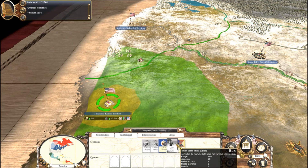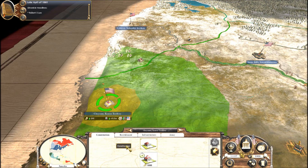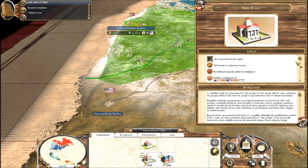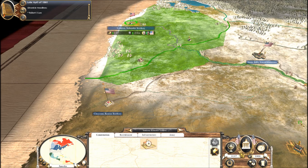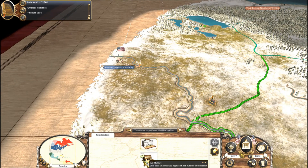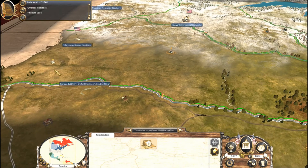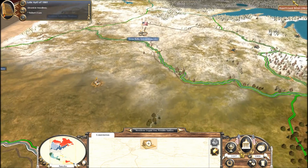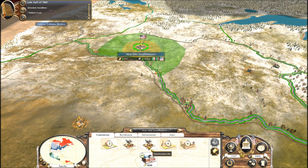These guys are now stabilized. Does this give Nebraska Volunteers? Union California Volunteers. What do they give me? Nothing. I need California Volunteers from there, but I can't get any volunteers from Nebraska there - I couldn't even think of it.